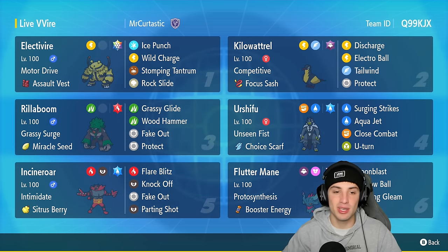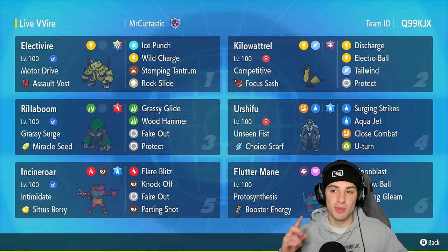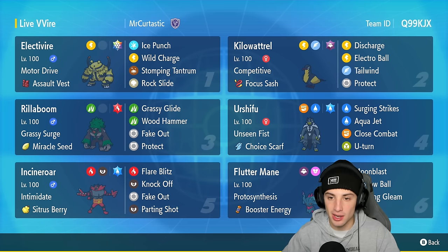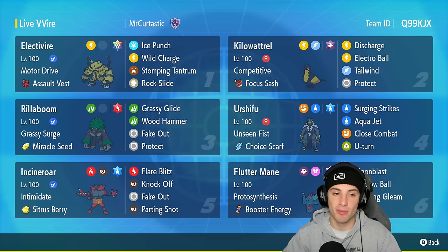Electivire's got Ice Punch, Wild Charge, Stomping Tantrum, and Rock Slide for a crazy cool move set with a lot of coverage moves and can pretty much attack any Pokemon it wants. We're pairing Electivire today with Kilowattrel. Kilowattrel is great for two reasons: one, the Discharge and Motor Drive Electivire combo, and two, it outspeeds most Pokemon and can set up Tailwind. It's got Competitive ability and Focus Sash with Discharge, Electro Ball, Tailwind, and Protect.